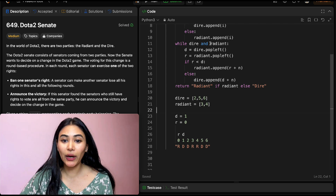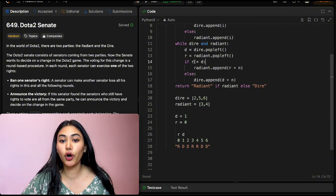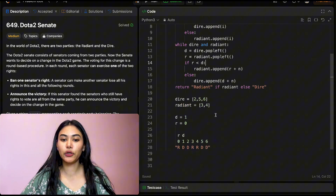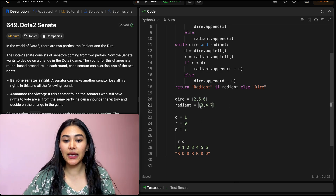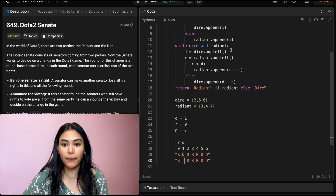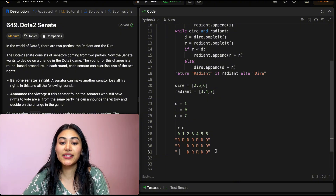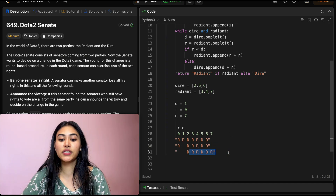So where did we leave off in our example? We were in the while loop while dire and radiant. We had popped from both — D was index 1 and R was index 0. We compare: R is less than D — 0 is less than 1 — so we append to Radiant R plus N, which is 7, giving us 7. Intuitively, the senator at index 0 removed the senator from the opposing party at index 1, and since we're not circling back, we tack this R on at index 7. Back in the while loop, popping from both: D is now 2 and R is now 3. R is not less than D, so we go to else and append to Dire D plus N, which is 9. This D at index 2 canceled out R at index 3, and we tack D onto the end at index 9.